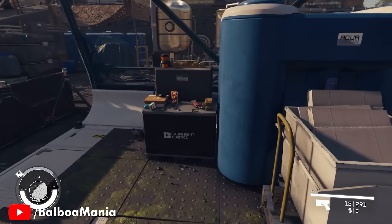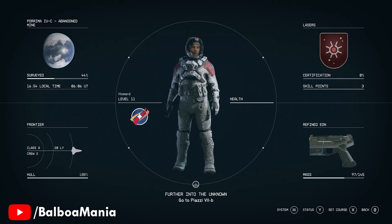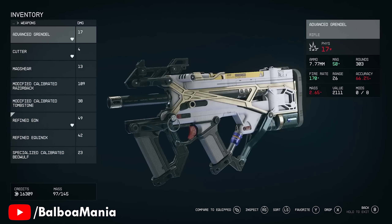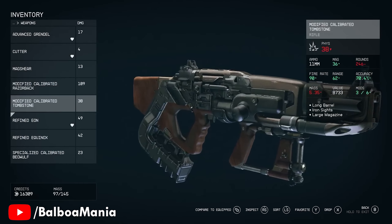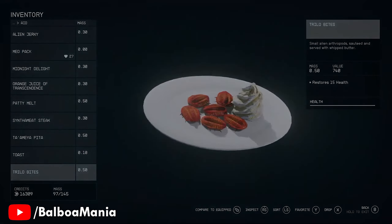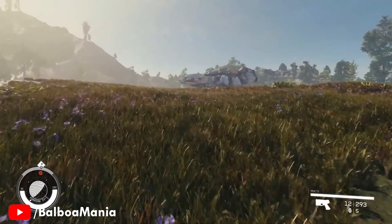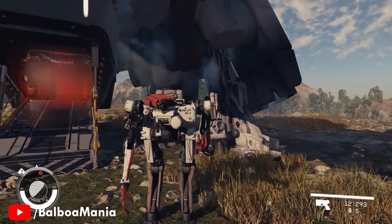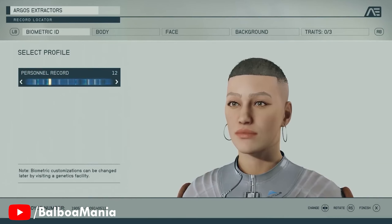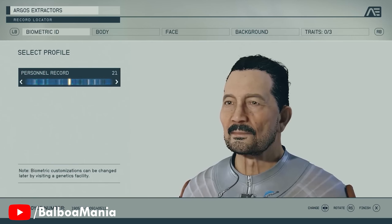Skyrim introduced home building into the Bethesda universe, and Elder Scrolls 6 will take lessons from everything the studio learned in Fallout 4, Fallout 76, and Starfield when it comes to base building, settlement building, and ship building. We can expect much more advanced systems in Elder Scrolls 6 alongside incredible character customization, similar to Starfield's 40 scanned face models which you can morph into your own character — bringing an even higher level of immersion to both your character and the NPCs.